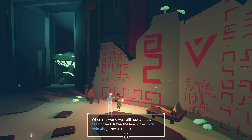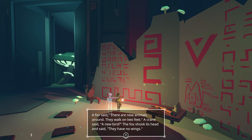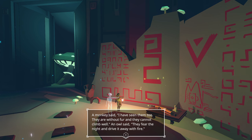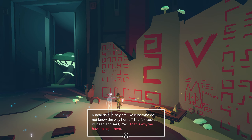When the world was still new and the creator had drawn the lands, the spirit animals gathered to talk. A fox said there are new animals around — they walk on two feet. A crane said, a new bird? A fox shook his head and said they have no wings. A monkey said he'd seen them too — without fur and they cannot climb well. An owl said they fear the night and drive it away with fire. An otter said they build nests on the land but are not one with it. A deer said they are loud and do not know how to walk the woods. A bear said they are like cubs who do not know the way home. The fox said, yes — that is why we have to help them.